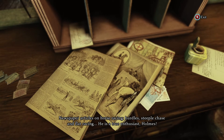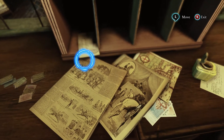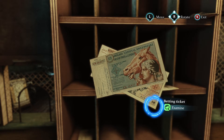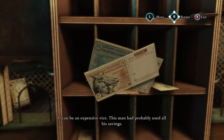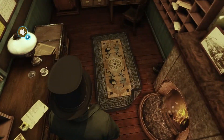Horse race newspaper articles — hurdles, steeplechase, and flat racing; he is a true enthusiast, Holmes. He likes the horses — got it, loves them. Betting slips for horse racing — two pounds. He's quite the gambler; the sums are quite impressive. It can be an expensive vice. This man had probably used all his savings — the guy at this station might be in debt.